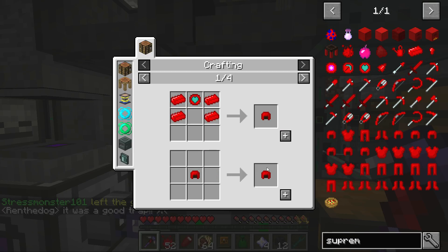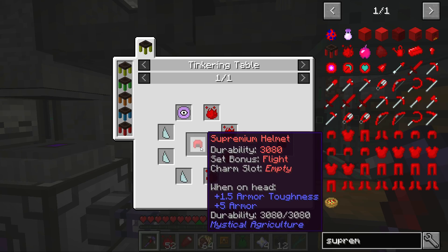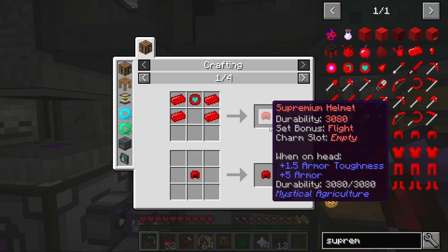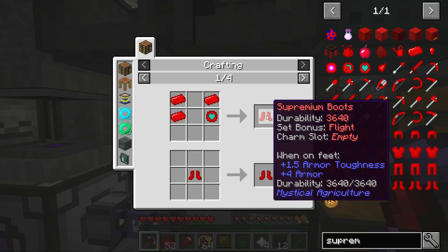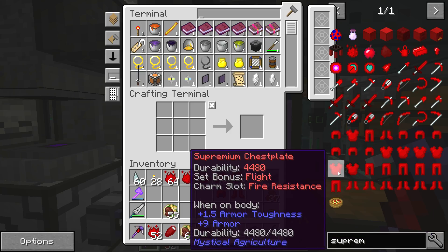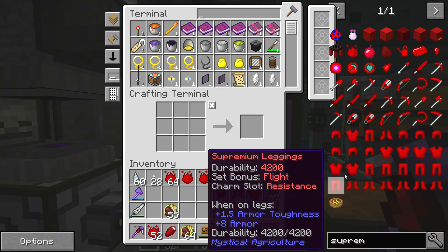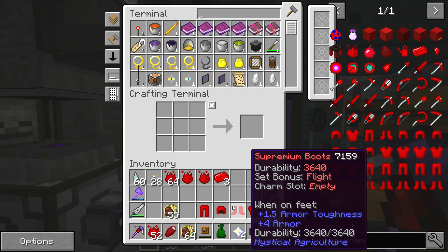Let's make ourselves 20 supremium ingots — there we go, very good. Now we can actually start making our beautiful armor. I want to make the night vision helmet, and to do this we'll make the standard supremium helmet first, then get into a tinkering table. Let's make the helmet — beautiful. Let's make the legs — beautiful. Let's make the chest plate — and let's make the boots. So now we've got the base set of supremium armor. Now we're going to need to upgrade this into better stuff.